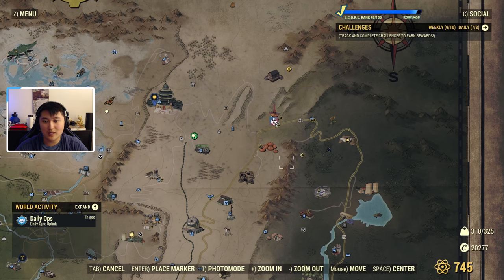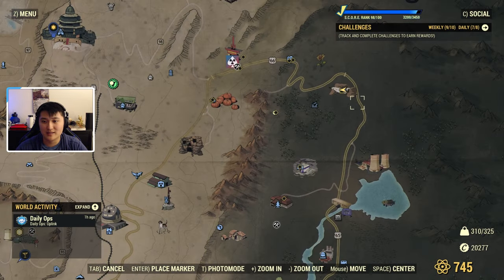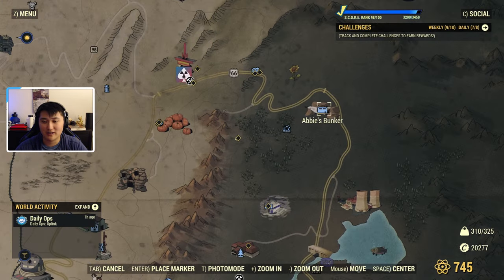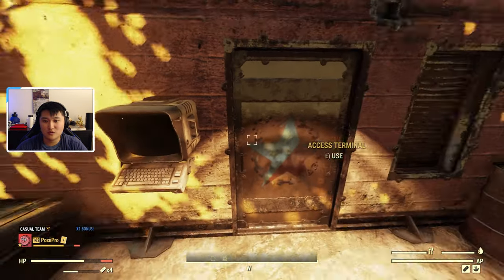To start this quest line, we are going to be beginning at Abbey's Bunker, which is all the way in the top right corner of the map, all the way across from Vault 76 at this little bunker icon here. The quest we are going to be starting is called Defiance Has Fallen, and you pretty much want to go ahead and head into Abbey's Bunker.